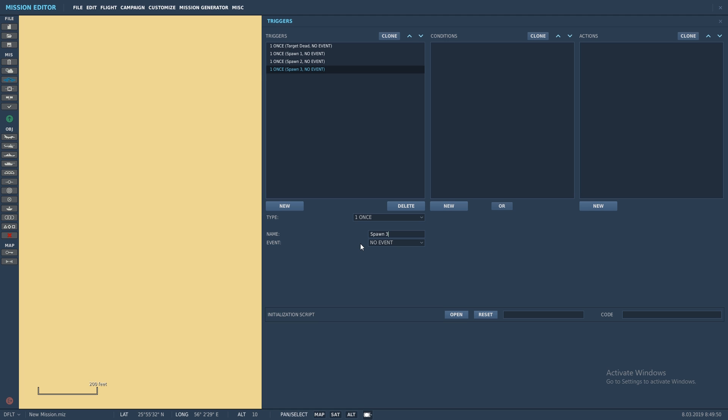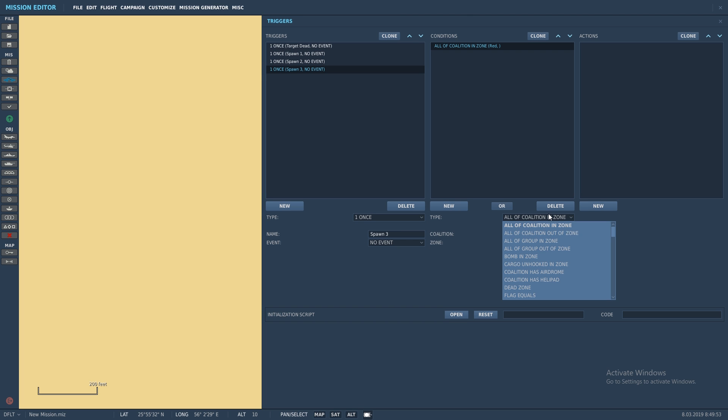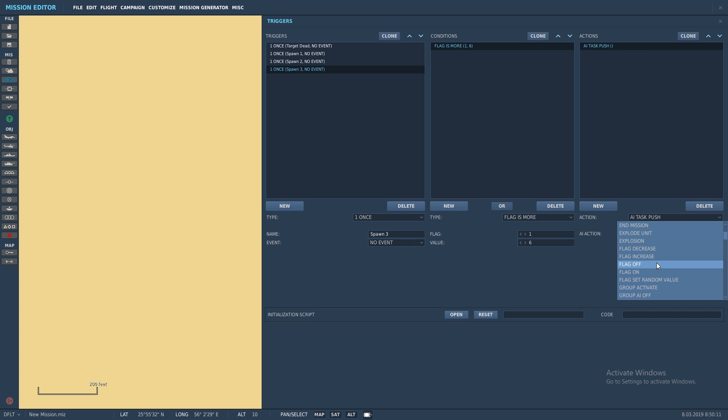Spawn three — flag more than six. Now I have done this before where I got some overlap and two groups would spawn — maybe that's the way you want it, and you've got to play around with the values depending on what the chances are that you want planes to activate. So in this case, if I've set this up correctly: if the flag gets set to one, two, or three, the ship attack group comes out — the SU-24s. If it's four, five, or six, the F-4 Phantoms come out. If it is seven, eight, nine, or ten — which means there's four possibilities — then the MiG-29s come out.